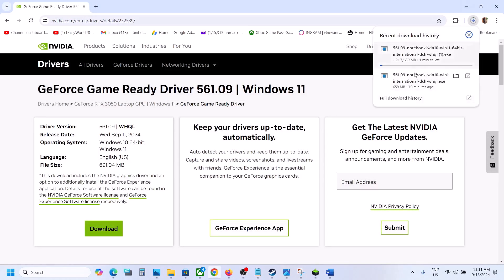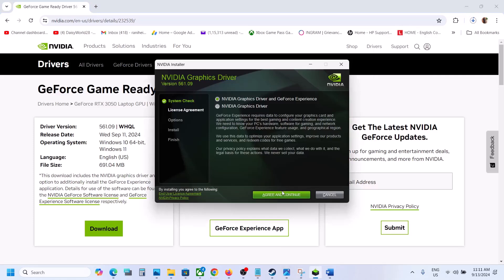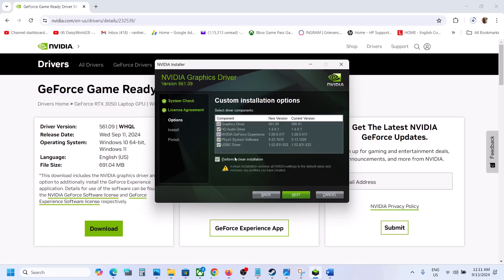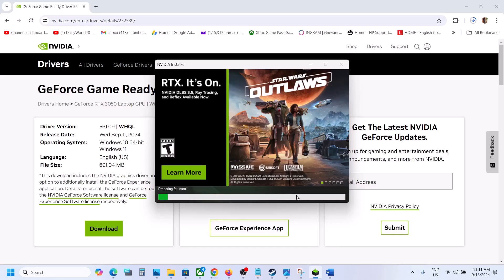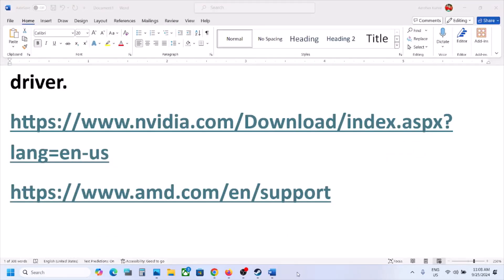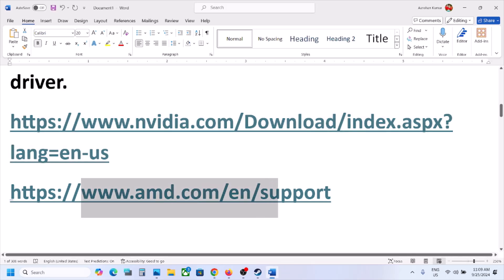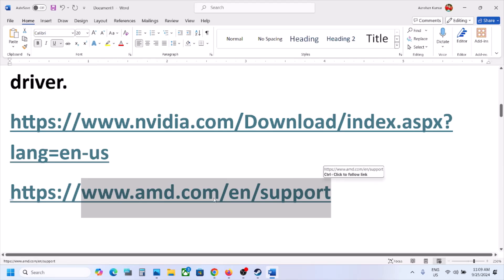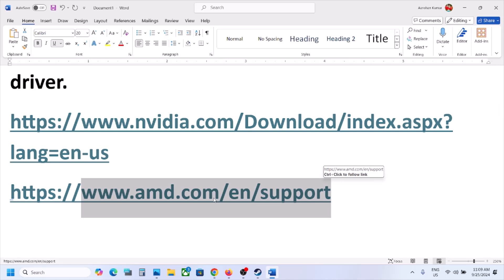Once the download is complete, run the exe file, click Agree and Continue, select the Custom option, click Next, and put a check on the box that says Perform a Clean Installation. Let the installation complete, then restart and launch the game. For AMD users, first uninstall the current graphics driver, restart, then go to the AMD website, select your graphics card and operating system, install the driver, restart, and launch the game.